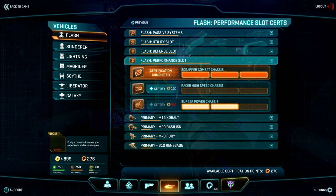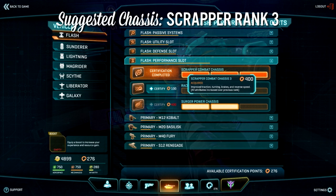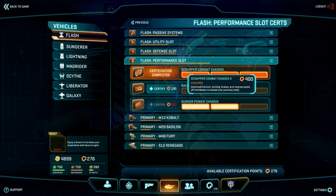For the Performance Chassis, I suggest the Scrapper. This is a pretty obvious choice because it grants you unparalleled control and maneuverability over the Flash. This is extremely important for combat situations as you'll need to compensate for the turret's lack of swivel range, and of course it helps you maneuver the battlefield in pretty much every respect.